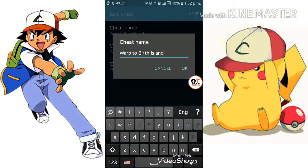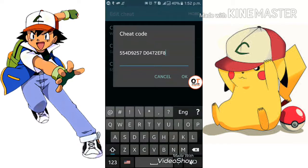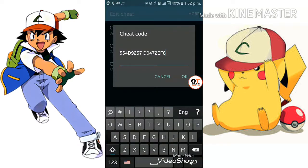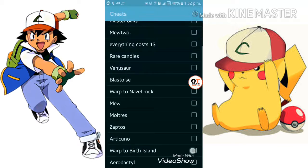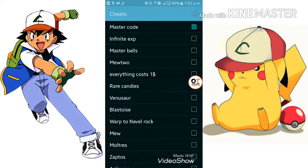Write Warp to Birth Island and put in the cheat code. It is easy and simple to put in. Put the cheat by doing the video — pause the video — and after putting the cheat, click OK, then save it and enable it. The master code should also be enabled — look, master code.